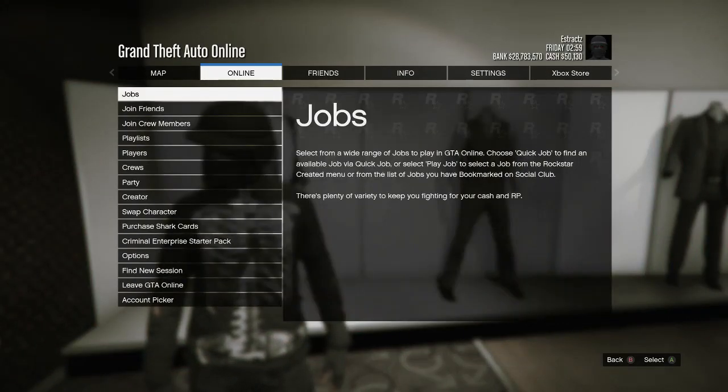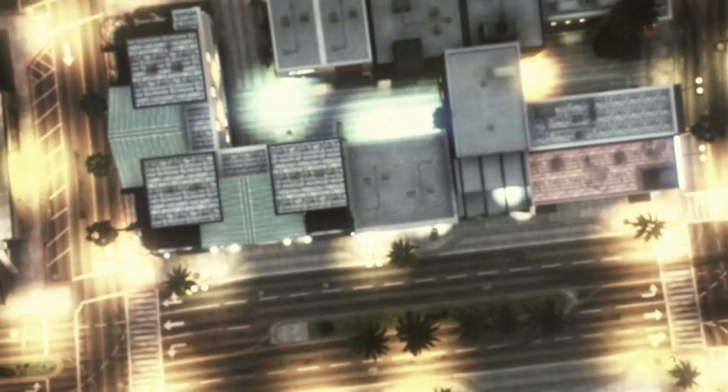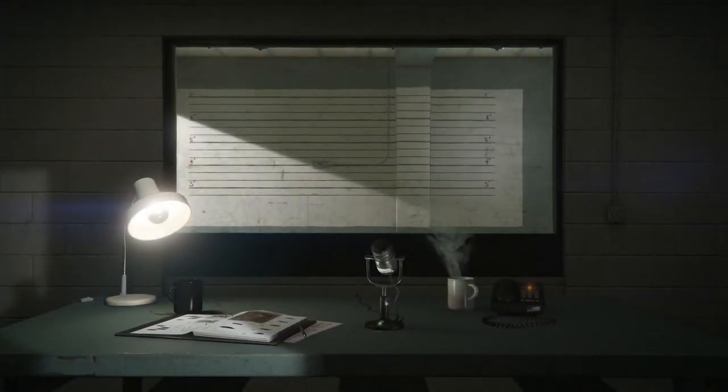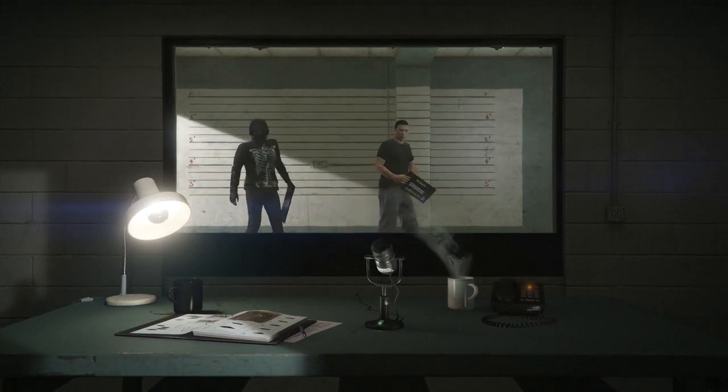You guys are just going to want to hit pause, go to online, and scroll down to swap character. Once you guys do go to swap character, it should bring up your first slot character, which is your male, and your second slot character, which is your female. Or if it's a male like mine is, you guys can switch it to a female.